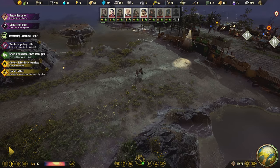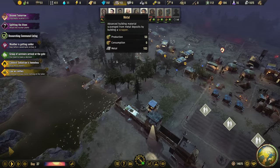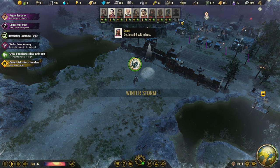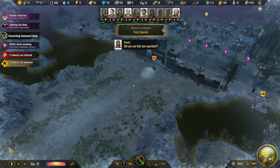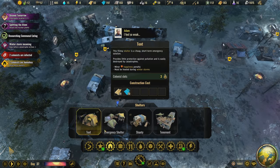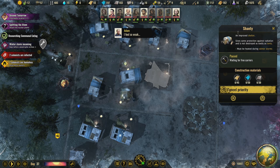A group of survivors is at the gate. I'm struggling for housing right now but I've got a whole bunch of metal. Unstaffing the scrapper — winter is here. A ragged bunch shuffles toward the gate: Mishka, bringing 350 science points every 12 hours, plus milk, candy bars, and parts. There are three children. Achievement unlocked — 'Truly Special.' We need more housing; we can't have homeless people in the winter.